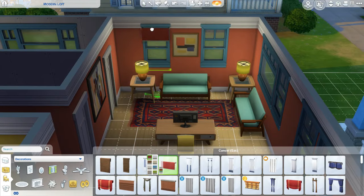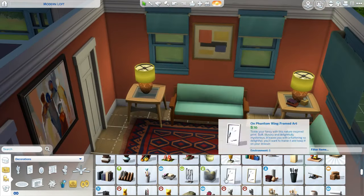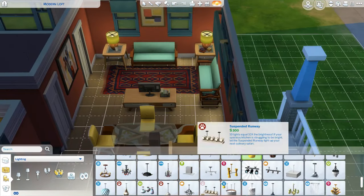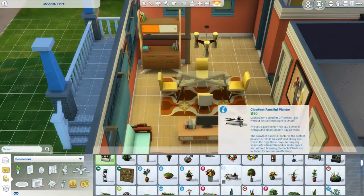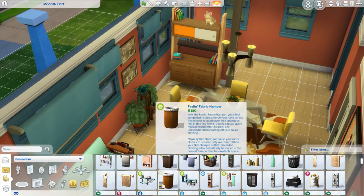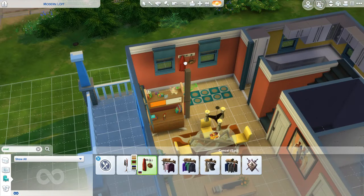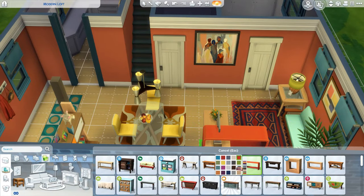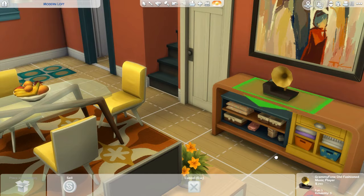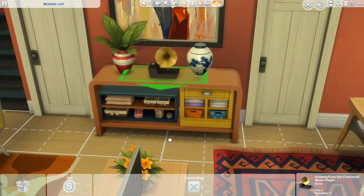I love a lot of the furniture that comes with Get Famous — the counters, side tables, lamps, and two paintings are all from that pack. There's a lot of really good furniture in that pack great for a mid-century modern look. The dining table is from that pack too. The TV table I think is from the Bowling expansion, and the rug is from Strangerville because they've got some groovy retro patterns with that pack.